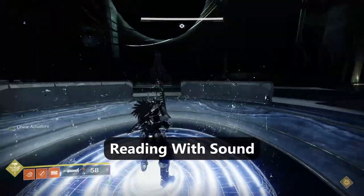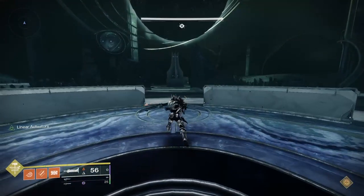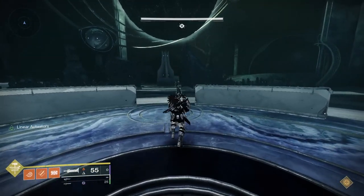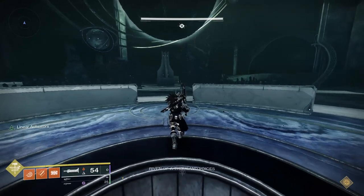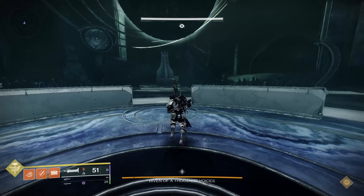Let's start with reading via the audio cue, as that one is probably the most interesting one. This works best while using a sword, although you can also do it by using the churning allies wall as soon as you get there, but you do need to pull one of the players closer to the spawn.